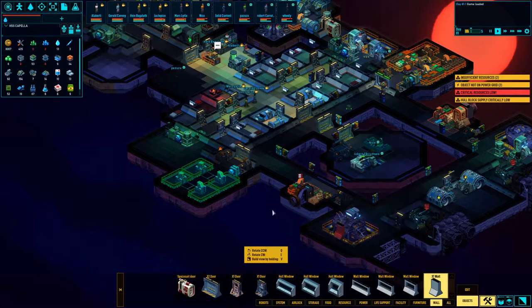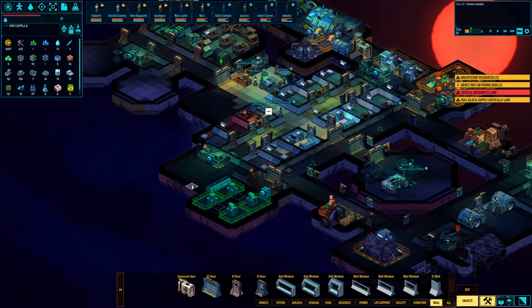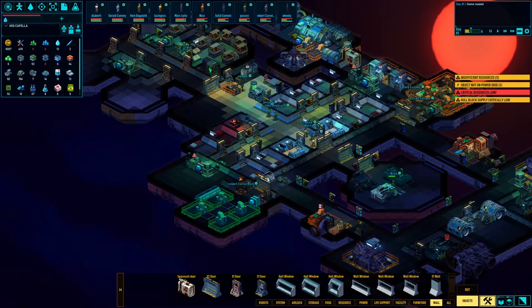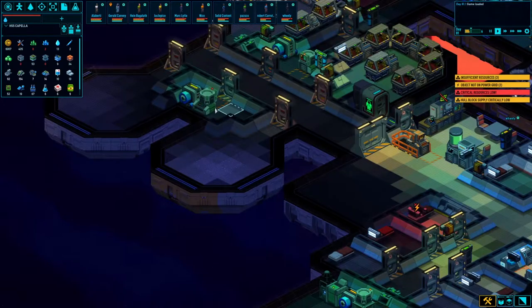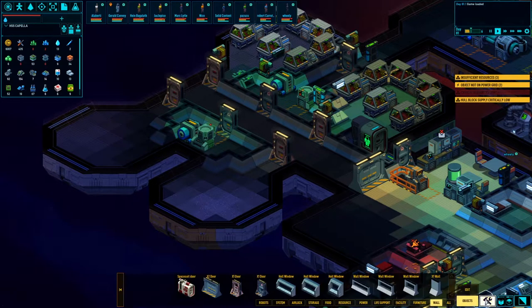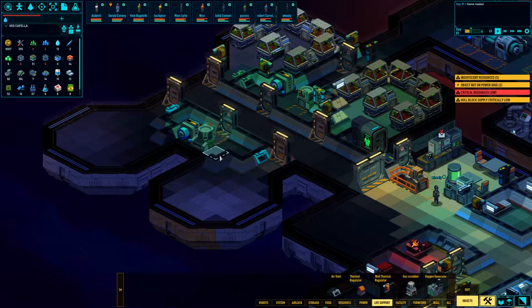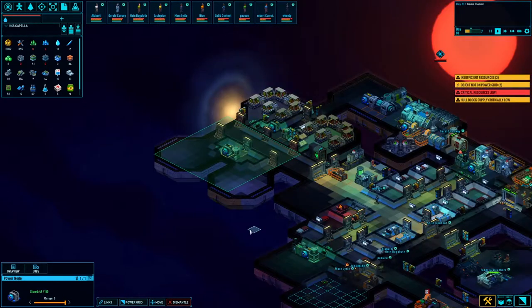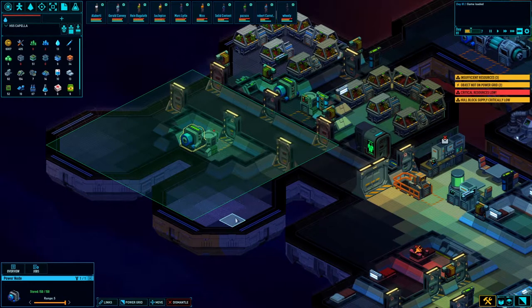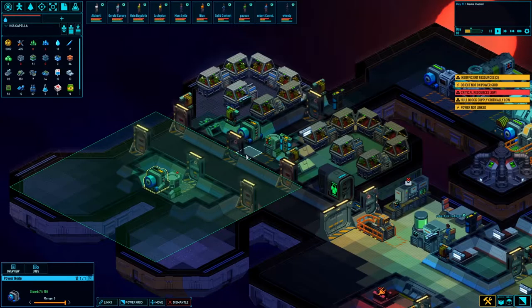We'll throw some walls in here. We can get two more hot bangers here eventually and keep them going. Look at that — these are all built! Let's go ahead and close that vent, close that vent and that vent. We're gonna get these air vents here and here. Hmm, this isn't going to quite cover that unfortunately. We'll see what we want to do here.